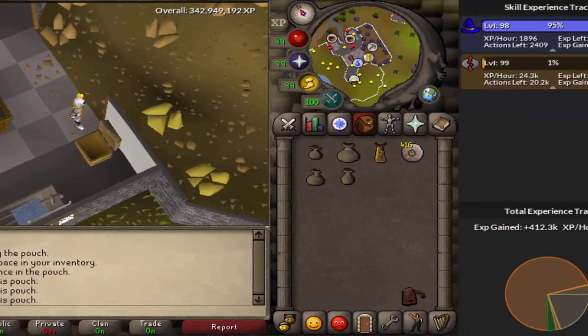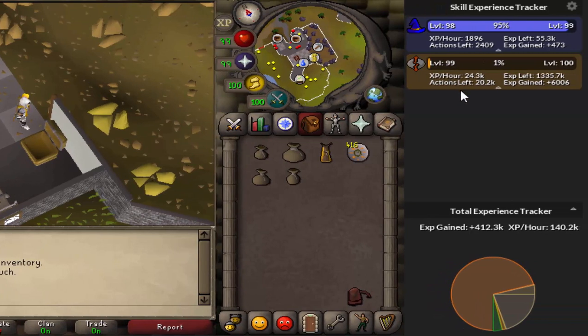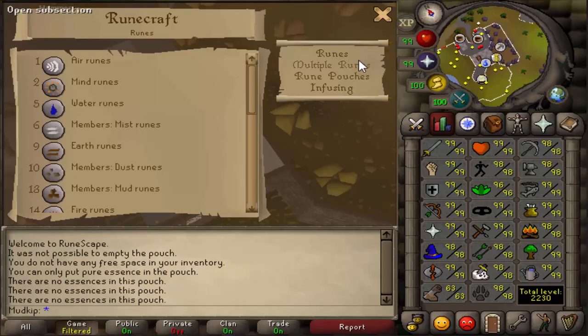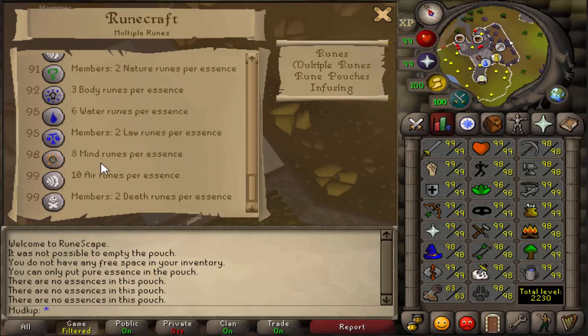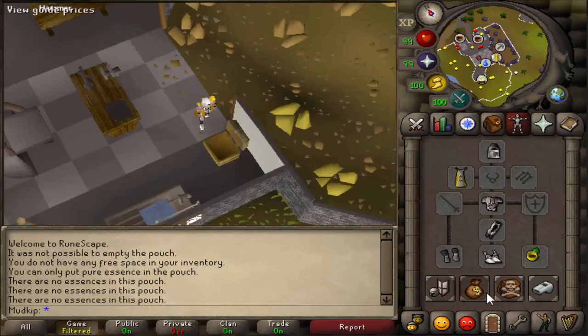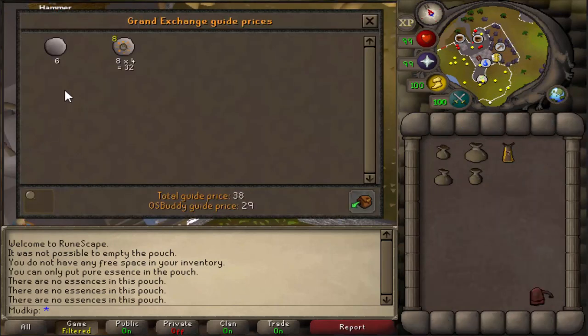So I finished the 15 minutes and I got almost exactly 6000 runecrafting XP and 473 magic XP. I did 21 runs, which means I could have actually done 84 in that hour if I stayed consistent. As for the profits, at level 99 you can make 8x mind runes per essence, which nets about 1.5k GP per trip. But after the cost of the law rune and essence, it's 1k profit per trip, which means you could earn over 80k GP per hour.